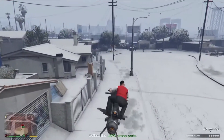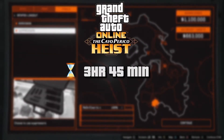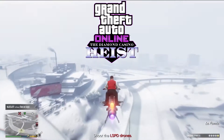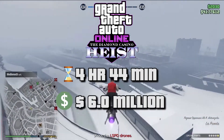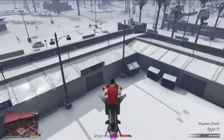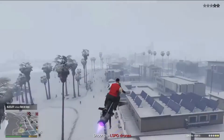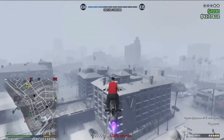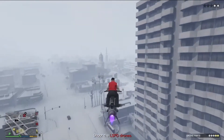Now if you were to do both heists — say, let's do the Cayo Perico heist three times back-to-back — I did the maths here. It will take you roughly three hours and 45 minutes to get 4.5 million solo. In the Diamond Casino heist, in 4 hours and 44 minutes I got $6 million. Now, depending on how much time you have, I would put the Cayo Perico heist probably above the casino heist, because you can do it solo, you don't have to rely on a friend to do their own setups. The casino heist has more money for more time — it's almost a 2 million difference.